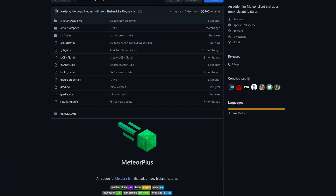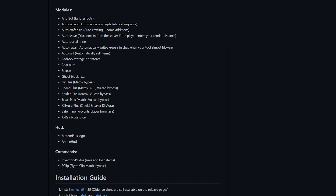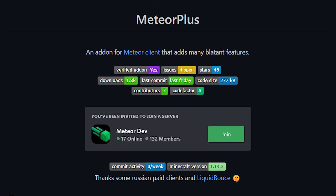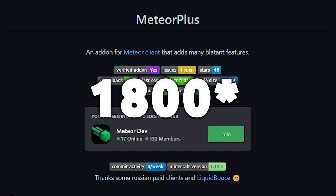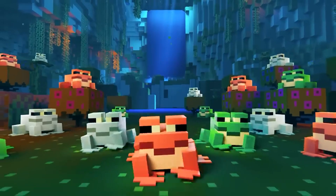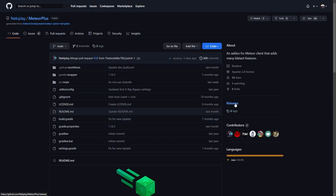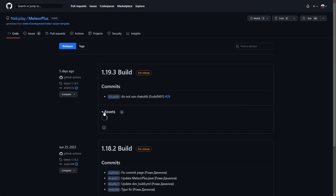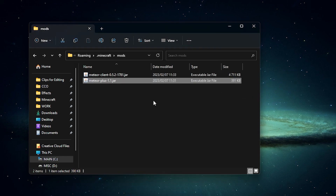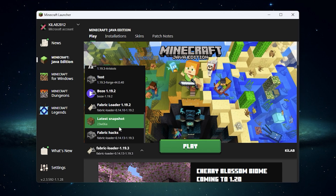To start, let's take a look at the Meteor Plus add-on. Meteor Plus is a free and open source add-on found on GitHub. It is self-described as an add-on for the Meteor client that adds many blatant features. The add-on currently has over 3,600 downloads and supports the latest dev build of the Meteor client, which is Minecraft 1.19.3 at the time of making this video. To install Meteor Plus, you need to download the latest release and place it in your mods folder with the latest dev build of the Meteor client. Once both jar files are in your mods folder, you can launch a new instance of Fabric for the latest release of Minecraft, and now you are running both the Meteor client and the Meteor Plus add-on.